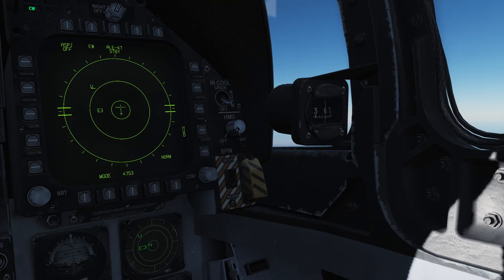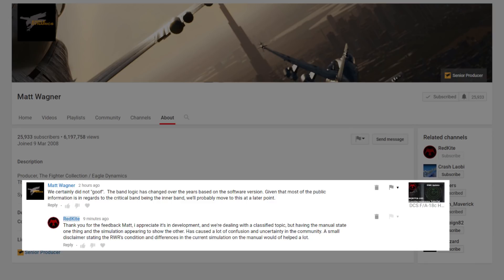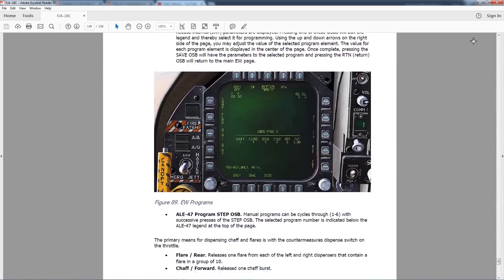So what does this all mean for the implementation of the RWR in DCS? Matt Wagner got in touch and has stated that the band logic has changed over the years based on software version. Given that most of the public information regards the critical band as the inner band, they will probably move to this at a later point. As Matt Wagner stated, the critical band is going to be subject to possible change in the future, which may result in the ALR-67 switching to reflect what's written in the current manual, with the greatest threats moving inwards on the display.